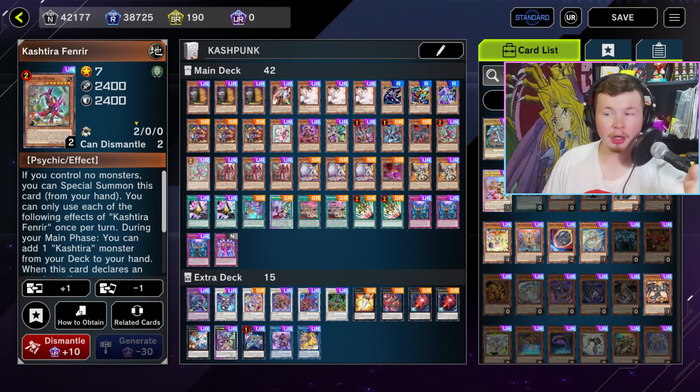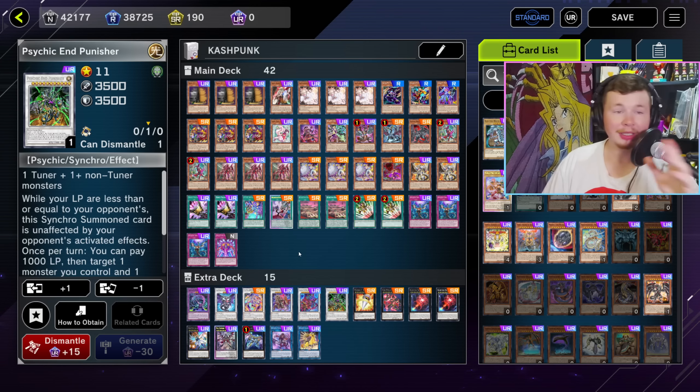What's good Master Duel Central. If you guys watched my video from yesterday you might think I absolutely think Kashtira is unplayable and super terrible. Keep in mind during that stream it was like 2-3 AM so I was more upset that they weren't a high enough power level to be a really competent pure deck, but they're still good. The Kashtira names are really solid, especially Fenrir and Unicorn, and what I have here is Kashtira Punk — and I genuinely think this might be the best way to play Kashtira right now.